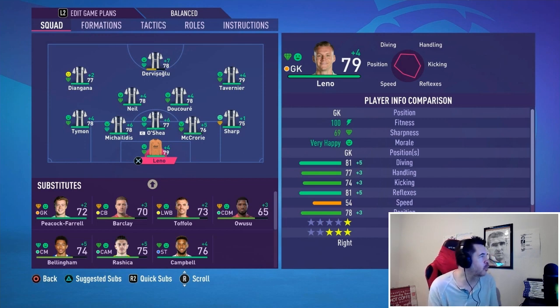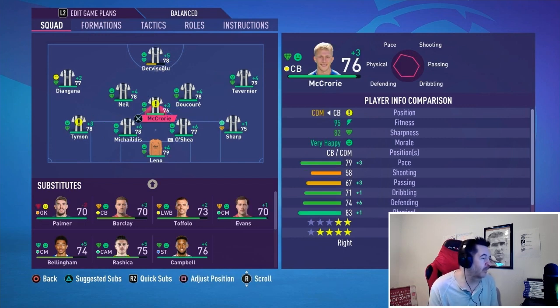That's interchangeable depending on what we need. The main thing to figure out is whether Neil or Ducoury will be the go-to guy going forward. Ducoury is actually better defensively — he's got better tackling and better interceptions.